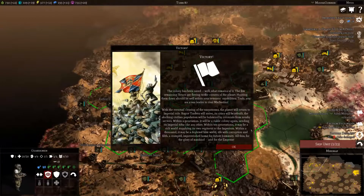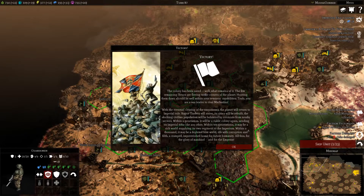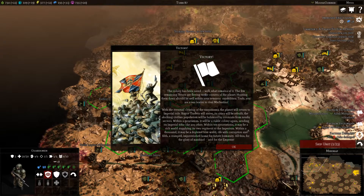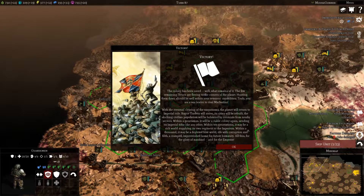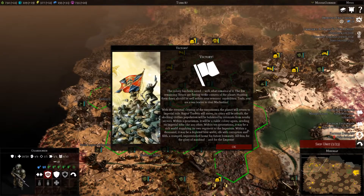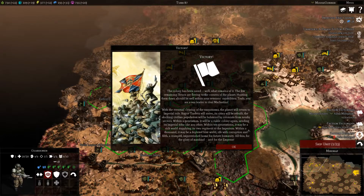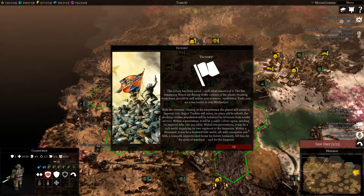With the eventual clearing of the warp storms, the planet will return to Imperial rule. Rogue traders will arrive, its cities will be rebuilt, the skulking civilian population will be bolstered by colonists from nearby sectors. Within a generation it will be a viable colony again. Within ten generations it may be a rich world supplying its own regiment to the Imperium. Within a thousand, it may be a depleted hive world, rife with corruption and filth — cramped, impoverished home for future humanity. All this for the glory of mankind and for the Emperor.